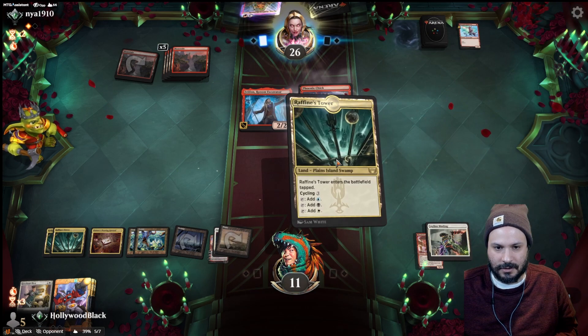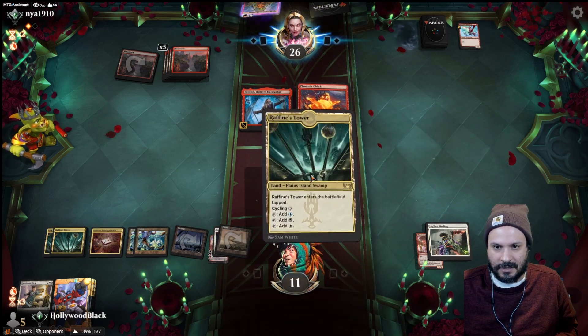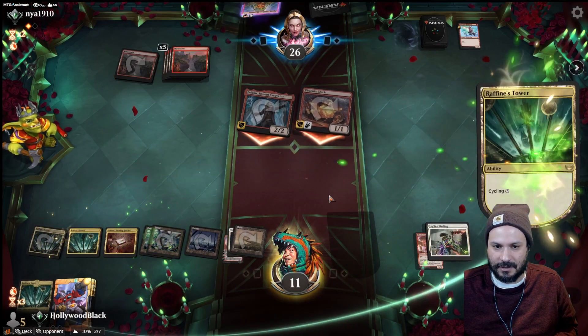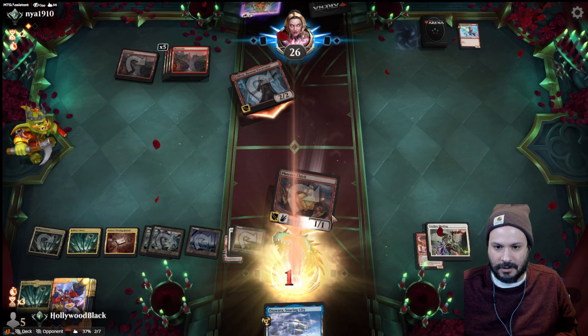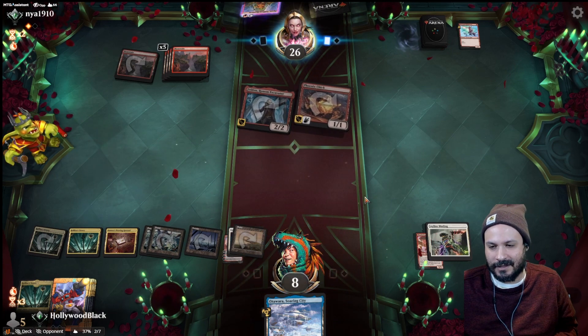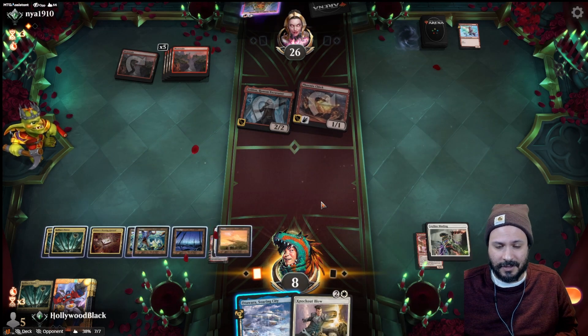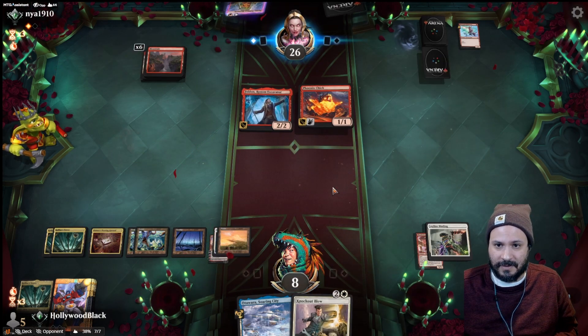Phoenix Chick — let them attack. Cycle, got to hit an Atraxa here. Otawara is fine — they can bounce something, it's still something. Knockout Blow is great. Let's pass it back.